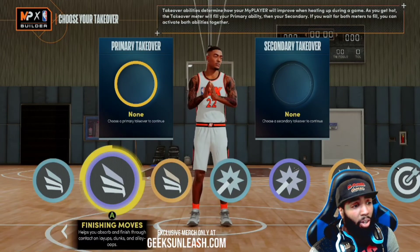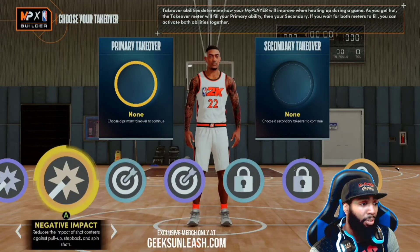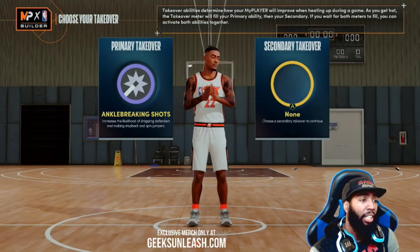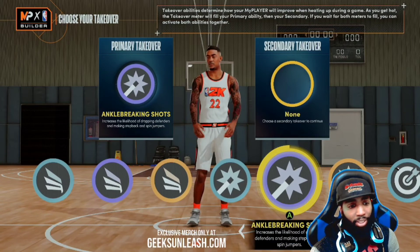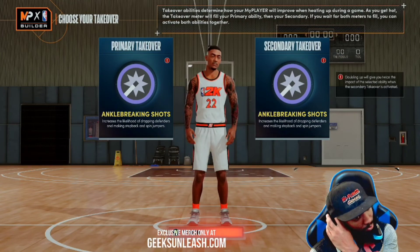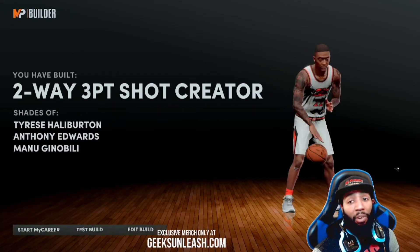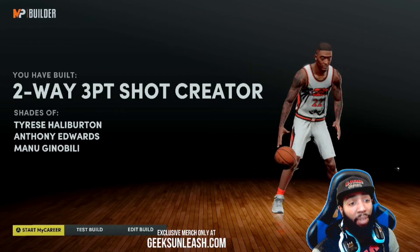Let's go to the takeovers first — you get all the good takeovers. It's such an all-around build you can pretty much do anything you want. I always go with ankle-breaking shots; I double that up because the way I play, I like breaking ankles and then shooting that green bean on you. This is a two-way three-point shot creator, and by far the best version of one I've ever made on this game.